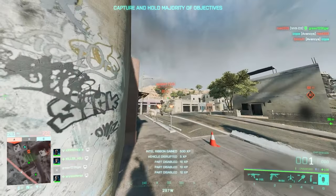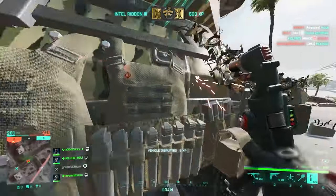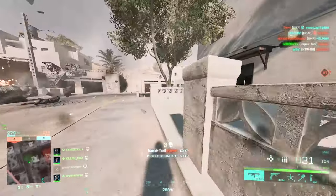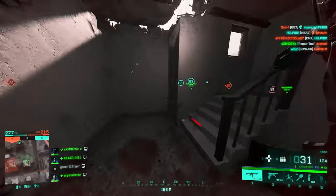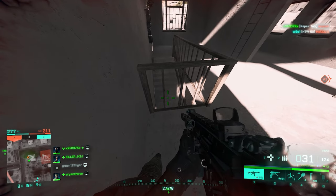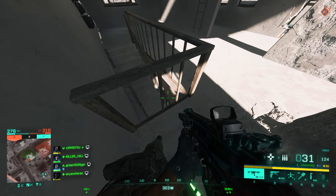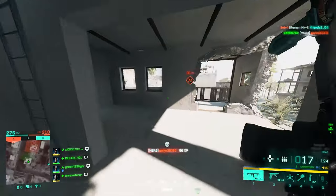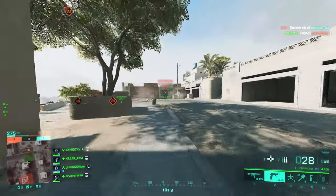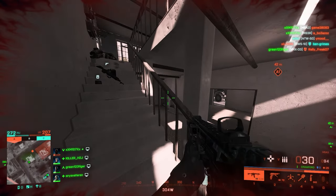Hey, what's going on guys, and welcome back to another video. In today's video we're going to rank every single assault rifle by their TTK. For you guys who don't know, TTK is also known as time to kill — it's basically the time it takes to kill an enemy from a certain distance. Fire rate and damage model are two main factors that determine the time a weapon needs to kill one enemy, but distance also plays a big role. My target distance for today's video is under 40 meters, which is usually a common range for assault rifle gunfights.